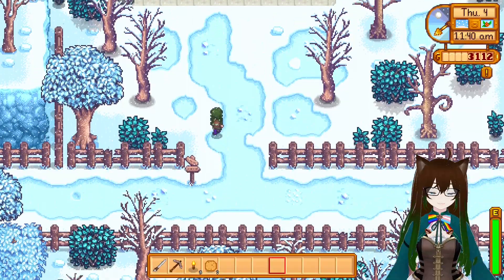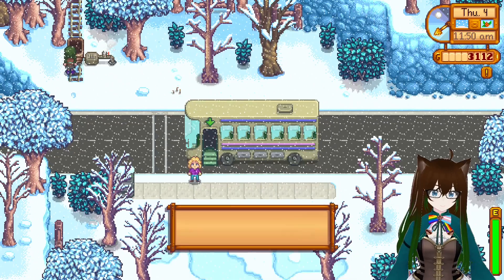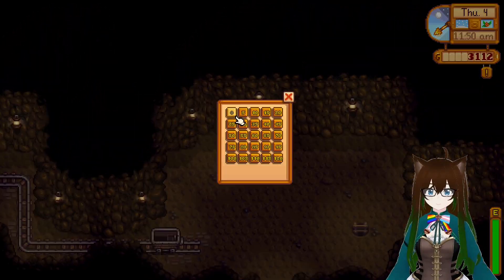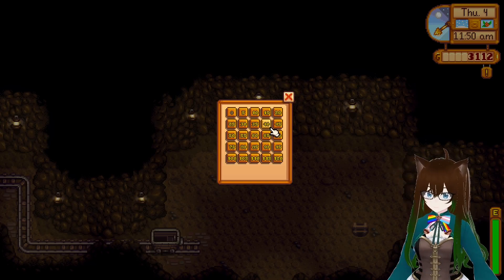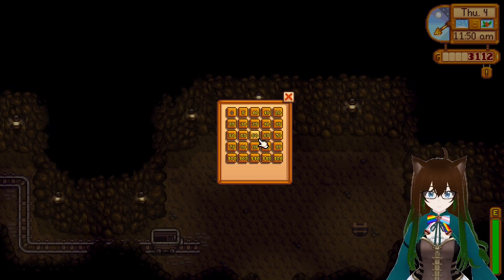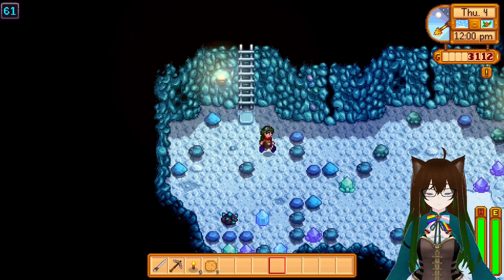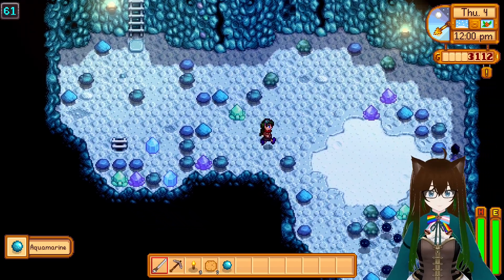We're up to about 28. Same thing as yesterday - going down, go down to layer 40, get a bunch of iron. The first couple layers are bugs, not bats. And the later layers - actually, let's start at layer 60. There's an underground lake that I have to get to at some point. There's an aquamarine in it - they look very similar to diamond.